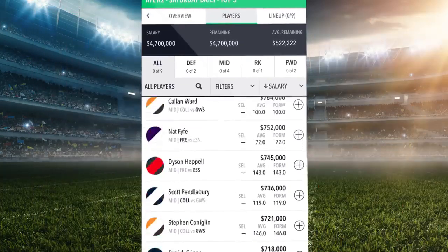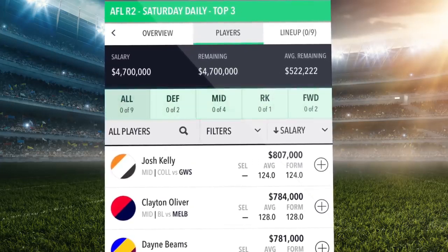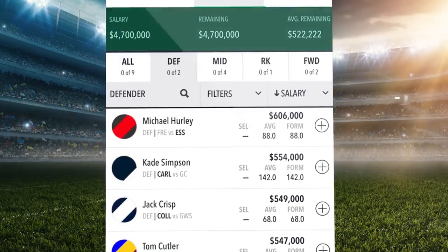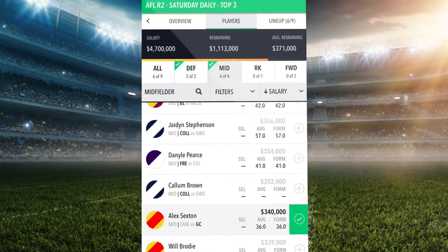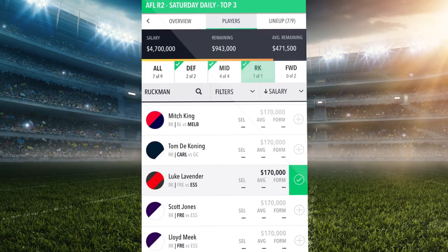Now it's time to choose your players. To make it easy for you, choose the top nine players, but don't forget to stay under the salary cap. Choose two defenders, four midfielders, one ruckman and two forwards.